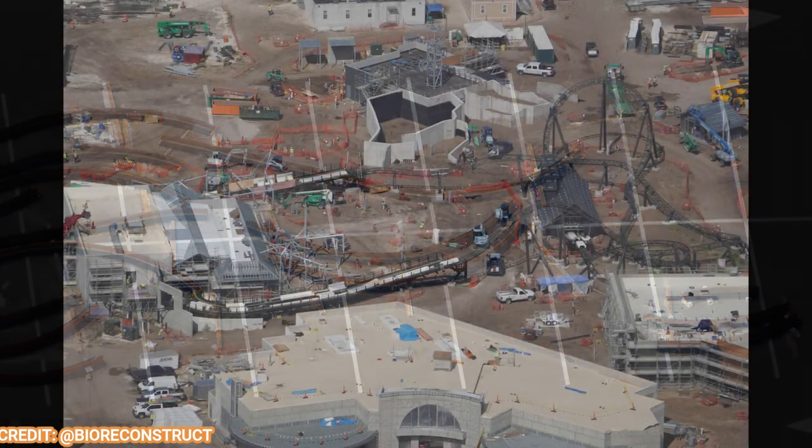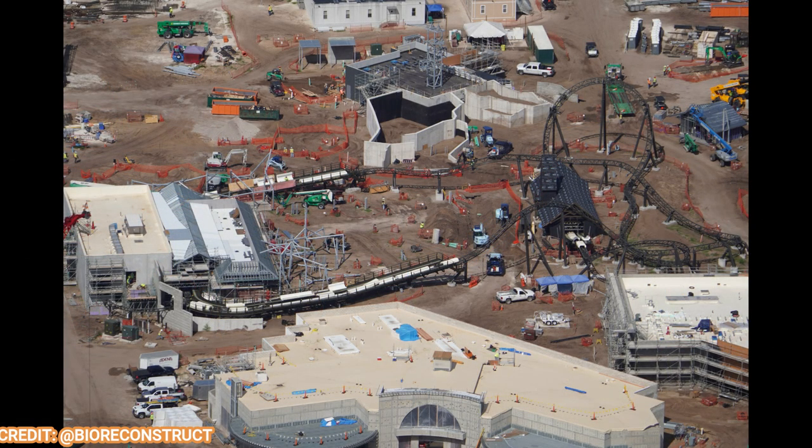Looking at Curse of the Werewolf, the station is all covered up and the queue has been covered in as well. The maintenance base looks good to go. A couple of track pieces have some covers on them. The first launch and final brake run may have a little show scene or something covering them as you launch out. Right now there's no structure there. It's a pretty simple coaster — looks short but will be a little longer than you think because it'll have a shuttle element through the barn station and will be spinning to add some thrill.